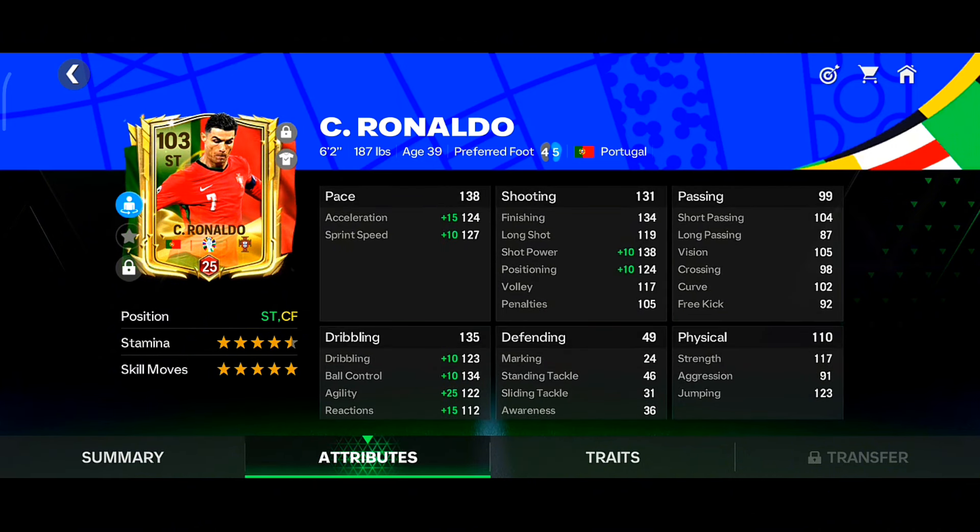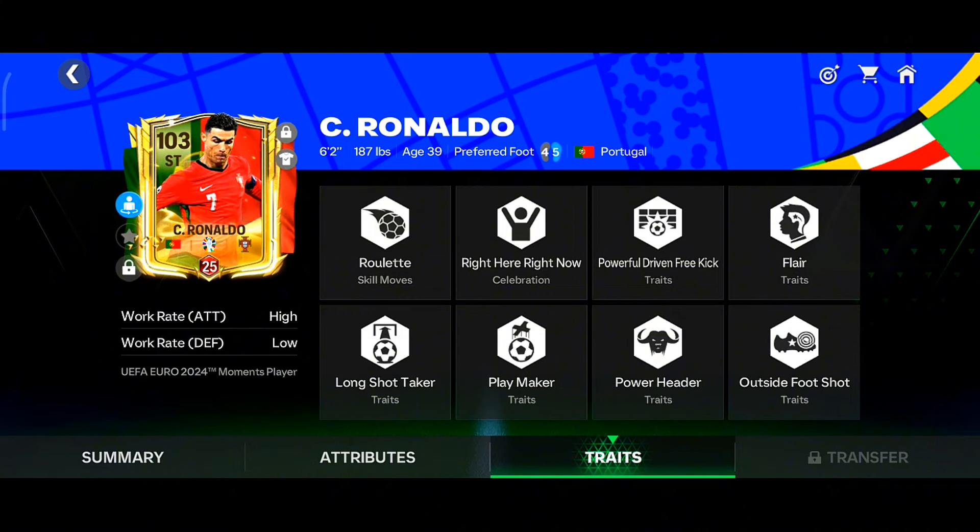The best part is his very good dribbling — look at the dribbling stats: dribbling, ball control, agility, and reaction are all pretty good. He has top-notch finishing too; short pass and finishing are also very good. He has a high/low work rate, which is great for a striker card. And look at those beautiful traits: long shot taker, playmaker, and power header — perfect traits for a striker.